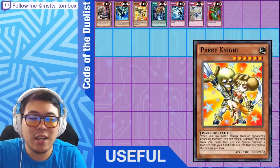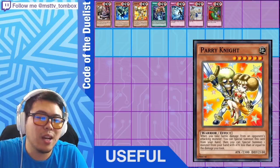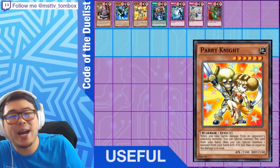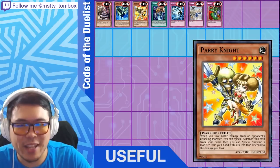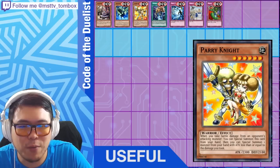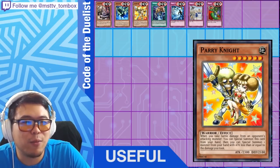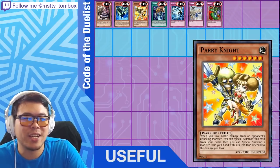Pairing Knight: when you take battle damage from your opponent attacking, you can special summon this card from your hand and also special summon another monster with attack less than or equal to the damage you took. Maybe useful for synchro material. The artwork is great — it's got a whole afro, sunglasses, and a bikini-clad companion, so the card's really visually impressive.